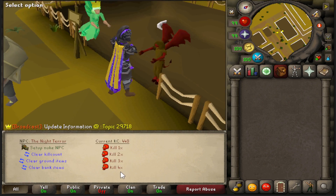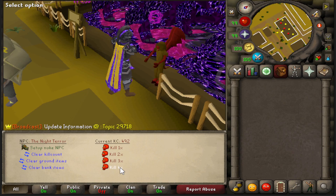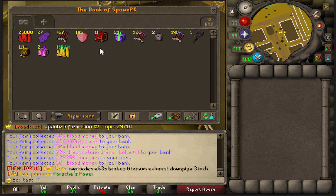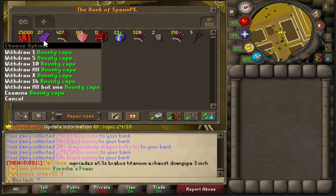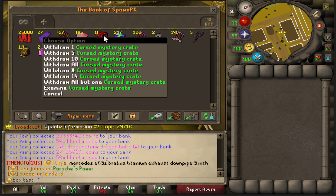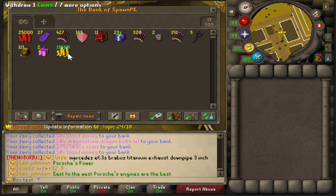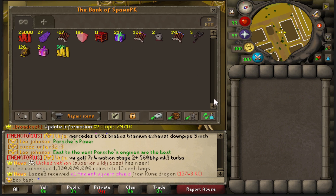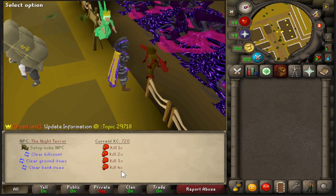Coming up on 500 kills — I can already tell the loot's going to be juicy. Let's make sure we got all the coins. We've made basically double what we made killing 1000 regular Nightmare bosses: 25,000 blood money already, 27 bounty capes, a lot of bolts, blood diamonds, caskets, and boxes — two Inquisitor face guards, five Nightmare staffs, two epic pet mystery boxes, and already 1.2 to 1.3 bill cash. I'll be back at 750.